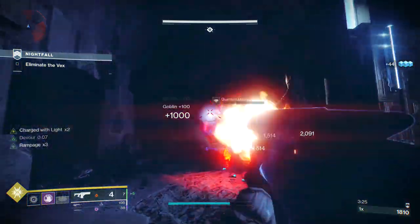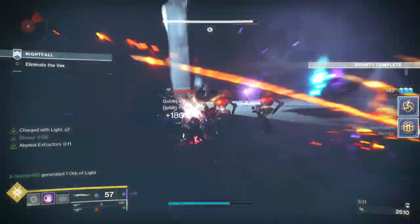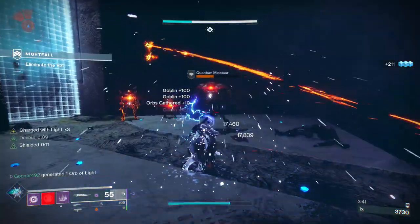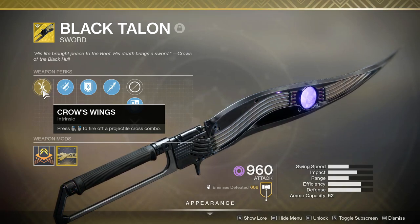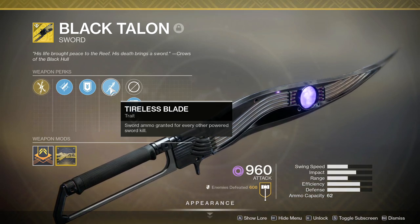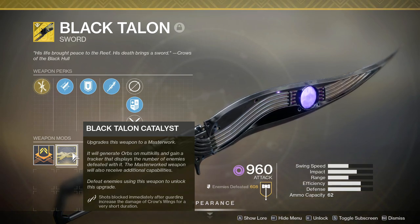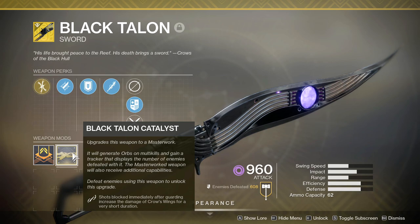We're going to break down the Black Talon — how it functions and what its catalyst does. We'll take it into some Lost Sectors first, then go into a classic Nightfall to challenge ourselves more. The Black Talon's exotic trait is Crow's Wings, which allows you to use a ranged attack. Its secondary trait is Tireless Blade — sword ammo is granted for every other sword kill, making the weapon very efficient. Finally, the Catalyst: shots blocked immediately after guarding increase the damage of Crow's Wings for a very short duration.